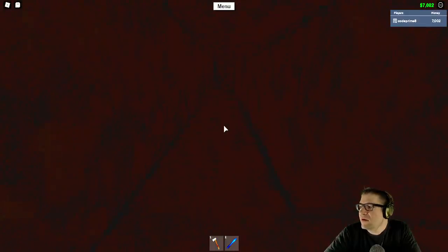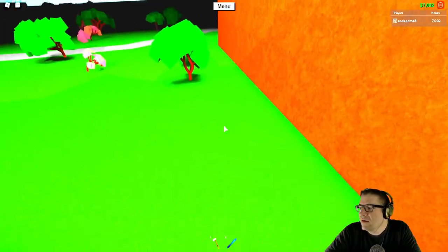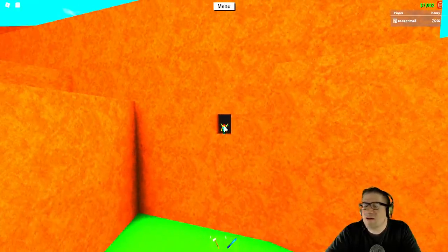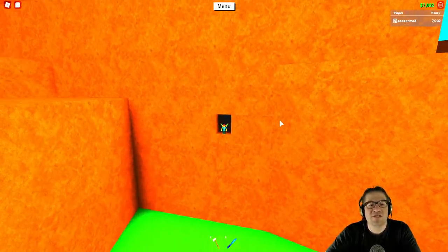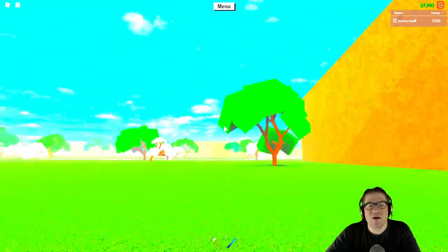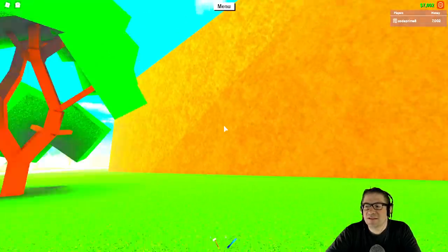I just jumped and teleported — you guys might not have seen it, but here is the hole. Notice that I still have the cave music because I haven't registered that I've changed zones yet. Then the dark effect is gone, and there I am — I'm over in the savannah.